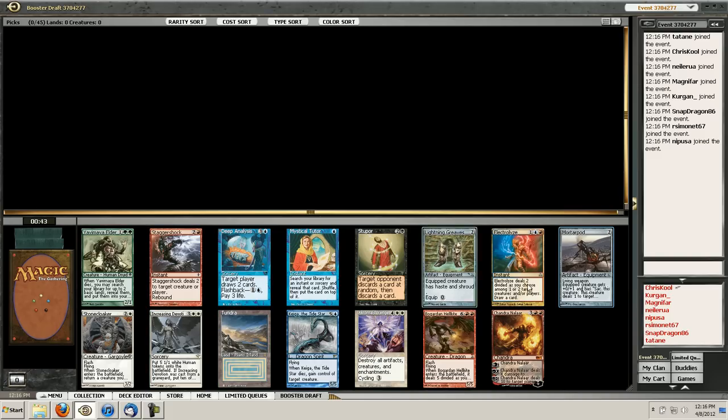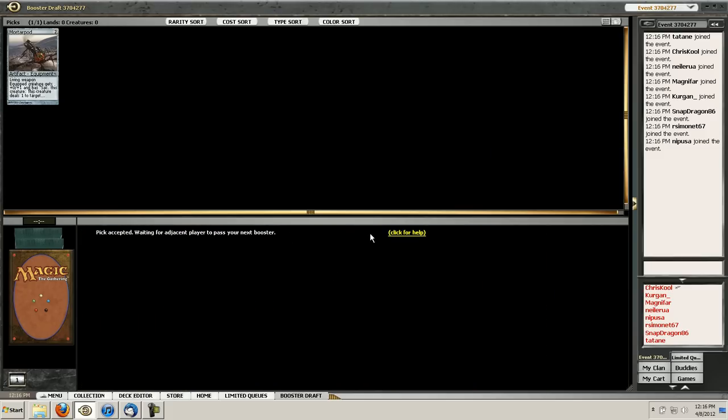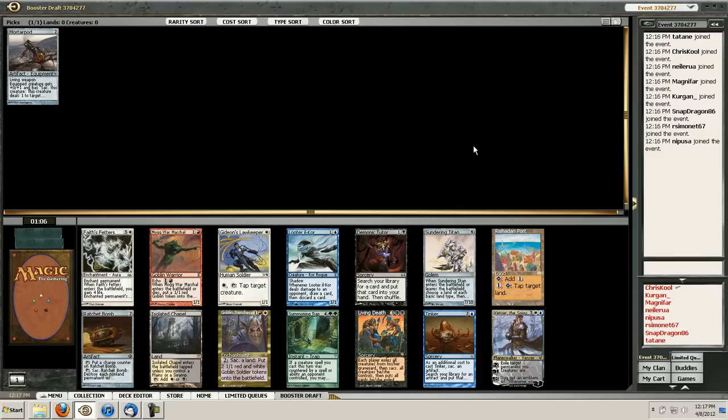Yeah, I think we can probably wheel Stupor. Okay, so as far as mono black goes, this pack is also pretty weak. You want to have a lot of early drops, but Demonic Tutor is very strong.